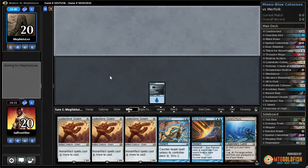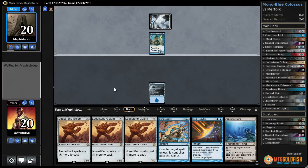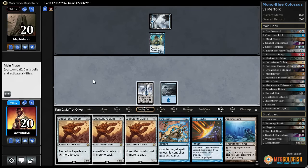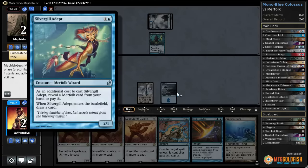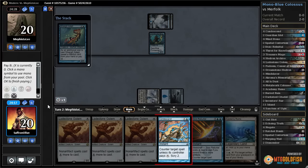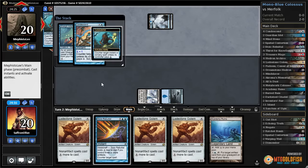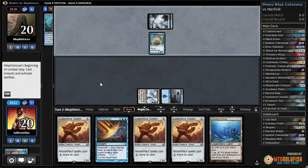Opponent plays an island - oh, it's Merfolk. Okay, that makes things a bit sketchy. Dark Steel Citadel, go. Another island, Silvergill revealing Curse Catcher. Well, we've got to try it - our opponent's going to set Curse Catcher, I'm sure. Yep, draws a card. This might be a miserable matchup with the whole Islandwalk issue.